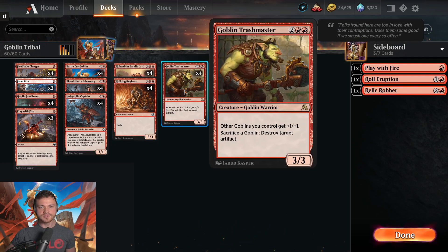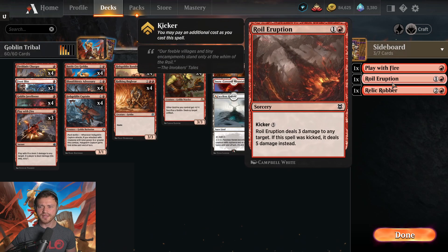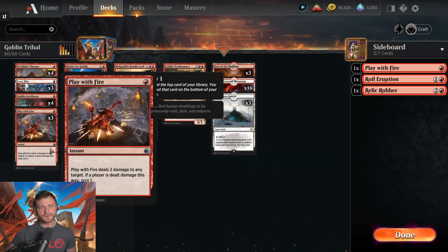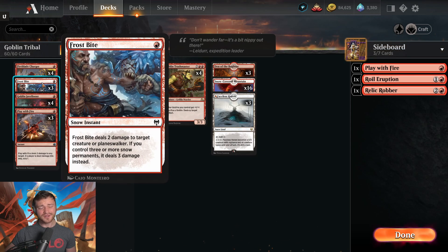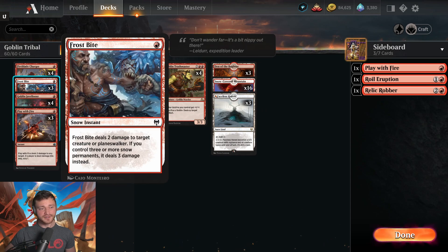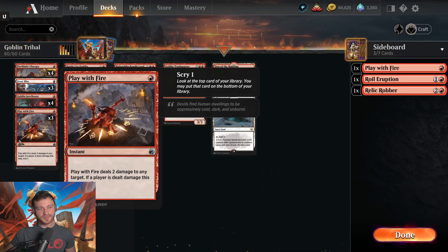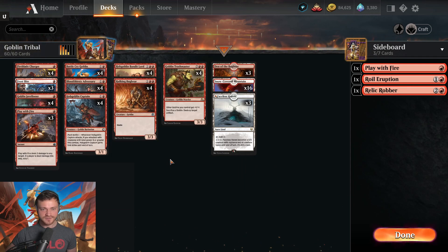And then lastly, Goblin Trashmaster on top to pump the entire squad. For removal, in the video today I play Royal Eruption, but I think you want to keep it a bit cheaper. I played Royal Eruption and 4 copies of Play With Fire, but I think you really want Frostbite in there. It's cheap, it does 3 damage instead of 2 compared to Play With Fire, which can zap a couple more things — and we have plenty of snow mana. So I think that's the split you want: keep it really cheap and just get in there and get the job done.